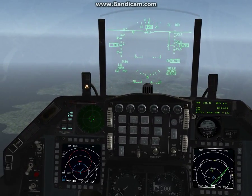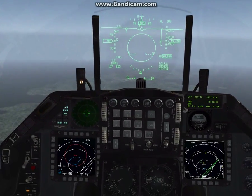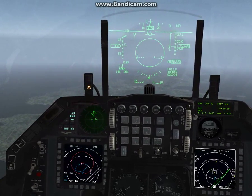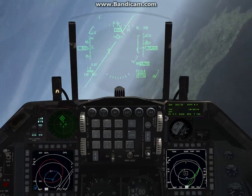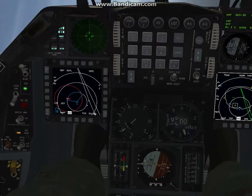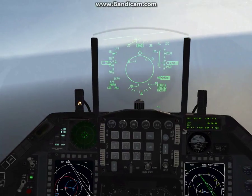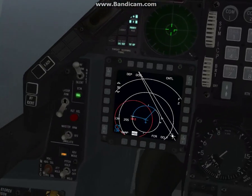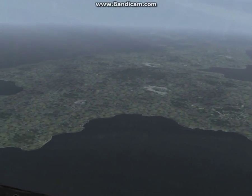Right now we're outside the weapon engagement zone. The first thing you want to do is called beaming — that's getting the radar station on your 3-9 line. What that does is make it very hard for the station to track your progress. I'm going to go ahead and put him on the 3-9 line and throw the jammer on. Just look at the little wings of your aircraft and put the threat at your 3 o'clock or 9 o'clock position — that 3-9 line makes it harder for him to track. See how he's lost track? One, I've got the jammer on. Two, I'm beaming.